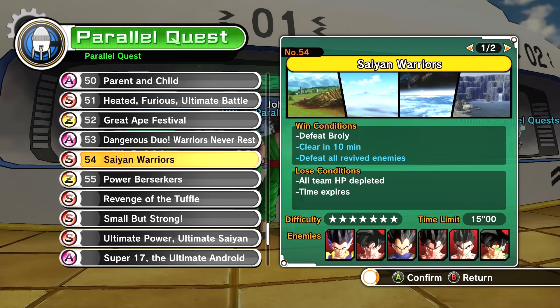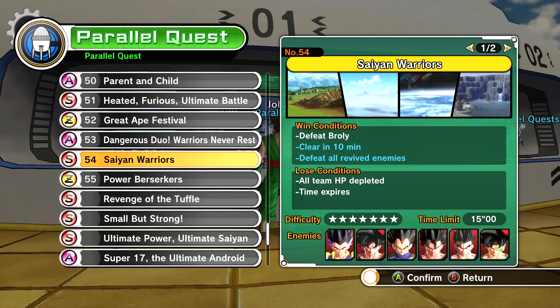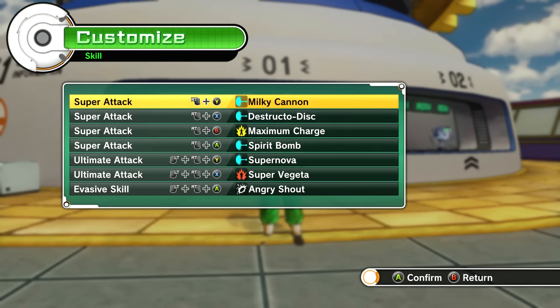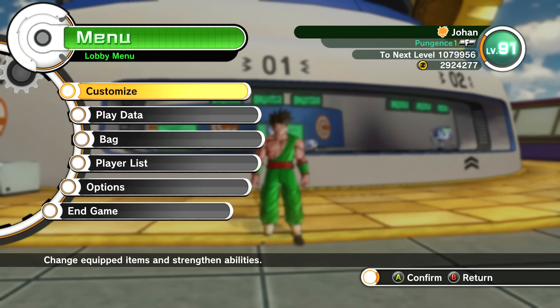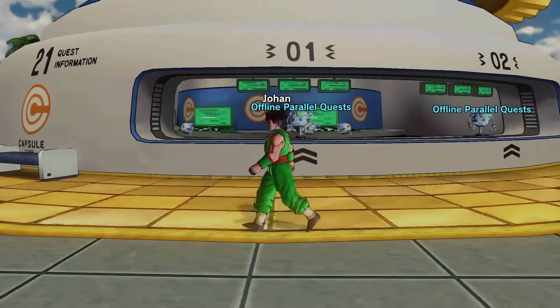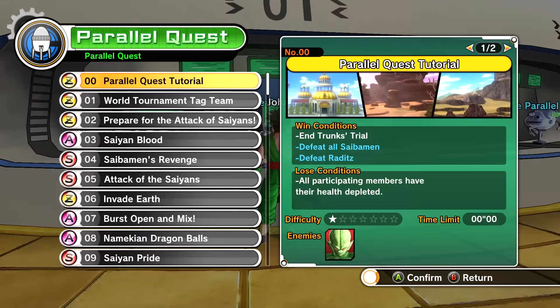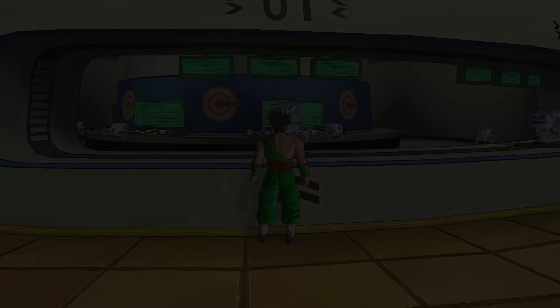We've got Goku, Gohan, Go-Tanks, Vegeto, Bardock, and Broly — we've got to beat it in less than 10 minutes and defeat all revived enemies. I'm also using the destructo disk because I think using Krillin's move will help increase that mentor meter. So we've got milky cannon, spirit bomb, destructo disk, supernova, super Vegeta, and angry shout. We're probably gonna have to do a lot of ultimates, so please bear with me.